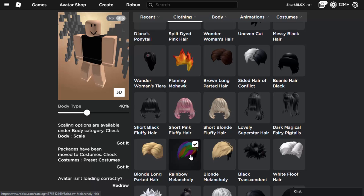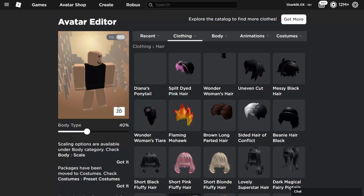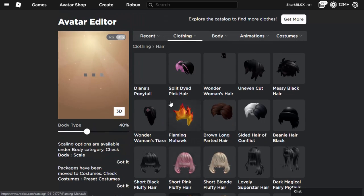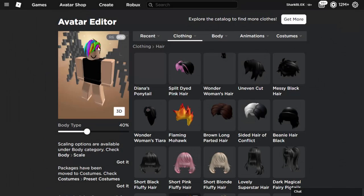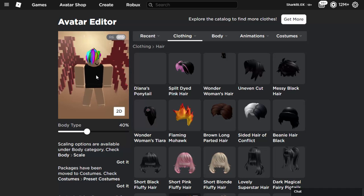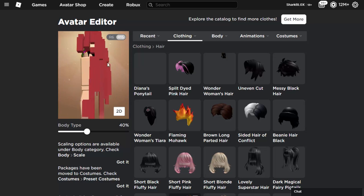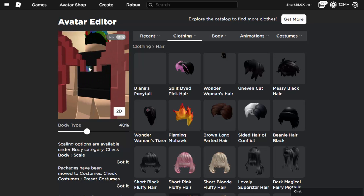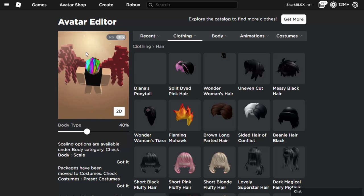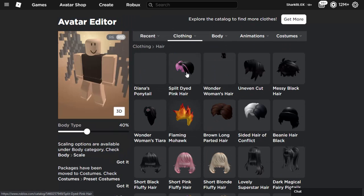I'm tempted to try the rainbow hair first. Let's put on the rainbow hair and try to get a 3D view. The Roblox avatar editor is so bad recently, you might have to refresh it a few times. Okay, it's actually displaying now. Make sure it's in 3D — if it's in 2D it won't work. And as you can see it turned them red, kind of half red half pink — that is insane! There are some rainbow bits down here too. I think what it's doing is taking the texture from your hair and adding it to the wings.